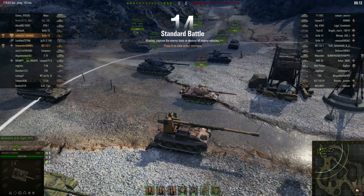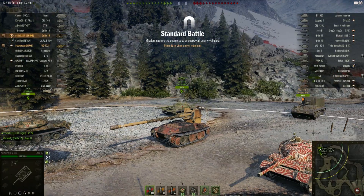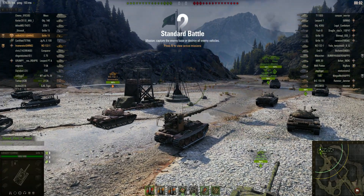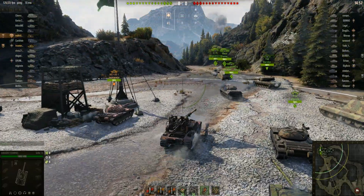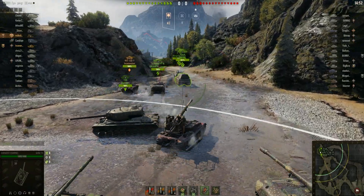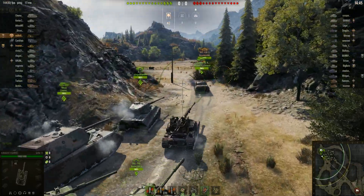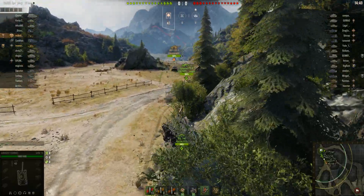Milhill's probably one of the best players on the NA server. It looks like he's going for the 3 MOE on the old Grille. We've got Nsen in the Wheezly 1321, so this should be interesting. This isn't a great TD map, certainly not a great map for a lightly skinned, lightly armored TD such as the Grille.